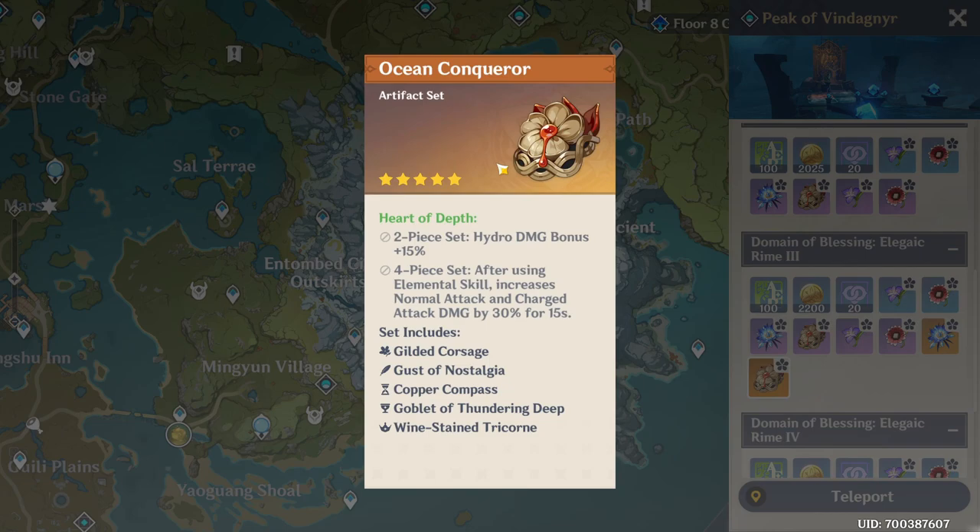We can get this either on 4-star or 5-star — the 5 stars are of course the legendary ones. The two-piece set gives us hydro damage bonus plus 15 percent, and when we move on to the four-piece set, after using elemental skill it increases normal attack and charge attack damage by 30 percent for 15 seconds. From this domain you can farm the whole set, including the flower Gilded Corsage, the feather Gust of Nostalgia, the hourglass Copper Compass, the cup Goblet of Thundering Deep.